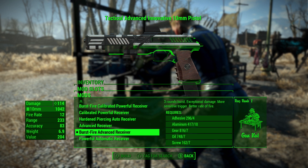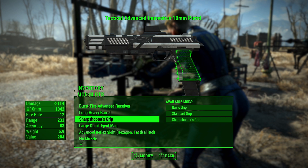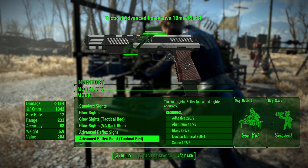You get your heavy barrel, light barrel, standard barrel, long barrel, long heavy barrel — all your barrel options. Sharpshooter's grip, basic grip, standard grip, all that stuff. Standard large quick-eject large-project mag, very similar stuff. You get all different kinds of sights — red glow sights, blue glow sights, advanced reflex sight.